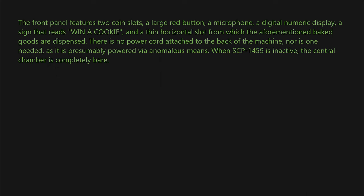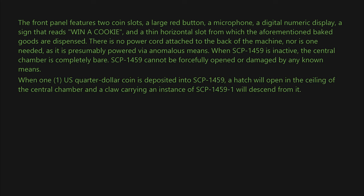When SCP-1459 is inactive, the central chamber is completely bare. SCP-1459 cannot be forcefully opened or damaged by any known means. When one US quarter dollar coin is deposited into SCP-1459, a hatch will open in the ceiling of the central chamber and a claw carrying an instance of SCP-1459-1 will descend from it.